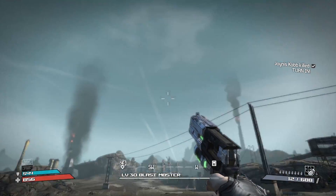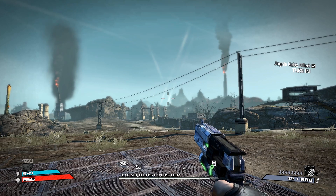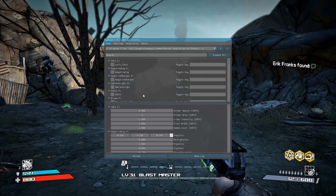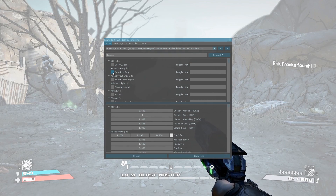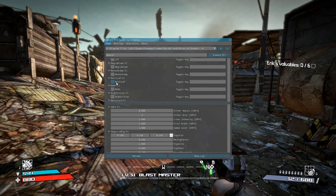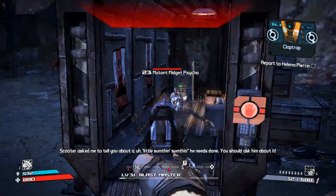Check this out - you see these graphics? Ready? Before, after, before, after - oh my goodness! That is called ReShade and it works on almost any game. You can do all kinds of stuff. Look at this, I don't know what that is but okay. Yeah there's a lot of options in here. We're purple now, we'll go with that.